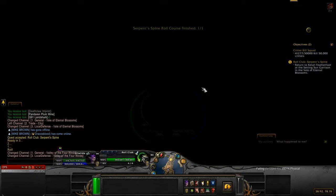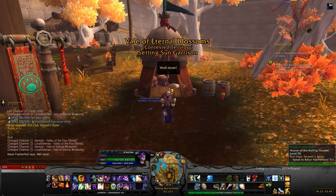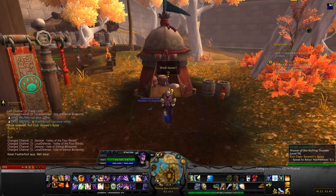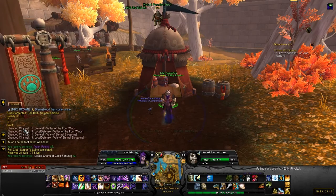Then you just keep running, because you have the buff, and then you're done. That's it, that's all you do — and that was definitely under 70 seconds, so that would get you the achievement. Hand it in and you get Valor and Lesser Charms.